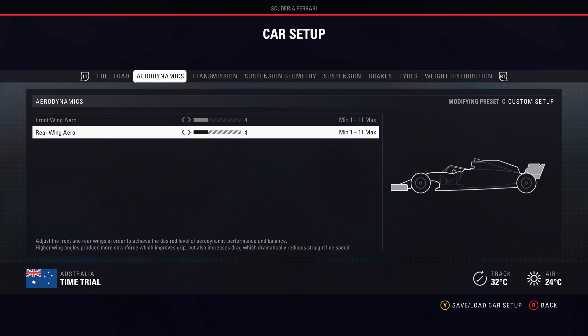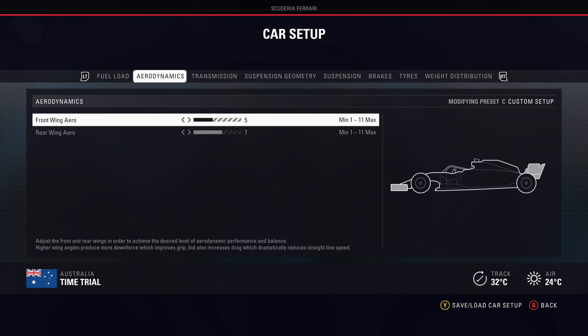In terms of medium levels of downforce, we're looking at 4/6 or 5/7, something like that. This is your Silverstones, your Melbournes, Suzuka, Abu Dhabi — most tracks will fit under this kind of range of downforce. Bear in mind I'm making this video on launch day of F1 2018, so over time setups will get better. Keep an eye out on the channel for updated setups, but at this point in the game's life cycle, this will do fine.